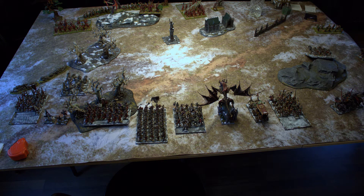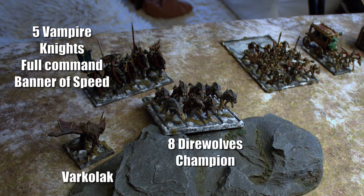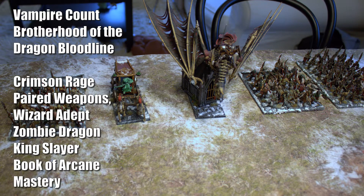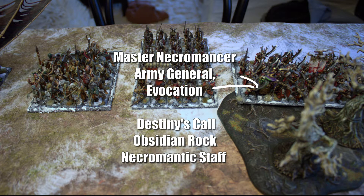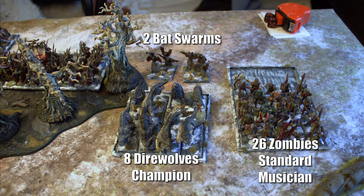My Vampire Covenant army from the left: a Varkolak, 5 Vampire Knights, 8 Diewolves, 26 Zombies, a Dark Coach, a Vampire Count on a Dragon knowing Arise and Pentagram of Pain, 26 more Zombies, 40 Skeletons, 28 Barrow Guards with great weapons, a Master Necromancer knowing Spectral Blades, Arise, Touch of the Reaper, and Dance Macabre, Bat Swarms, 8 more Diewolves, and 26 more Zombies.